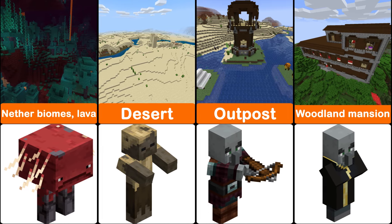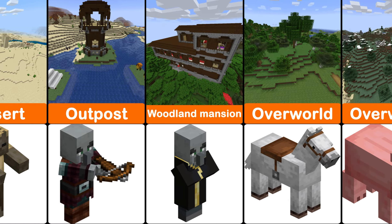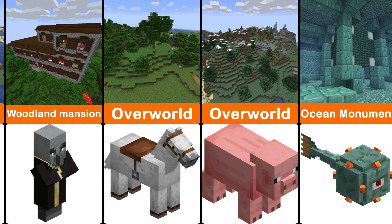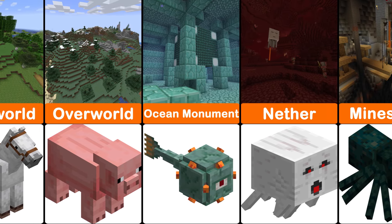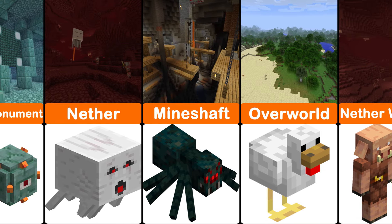Pillagers are villagers armed with crossbows that patrol the overworld and guard their outposts. The pig is the oldest existing passive mob in the game. Cave spiders spawn from spawners in mineshafts at a light level of zero.